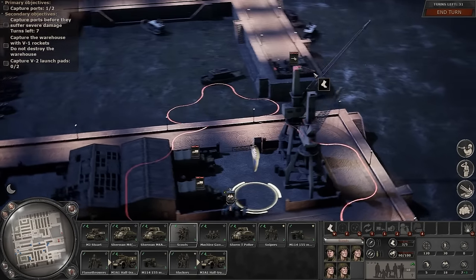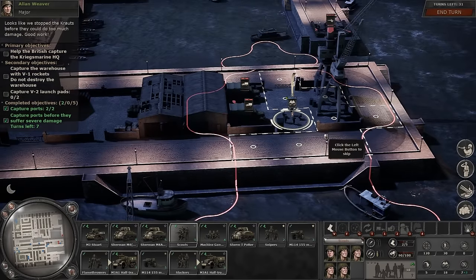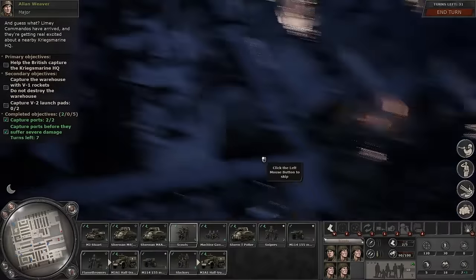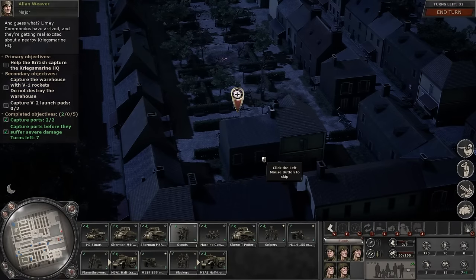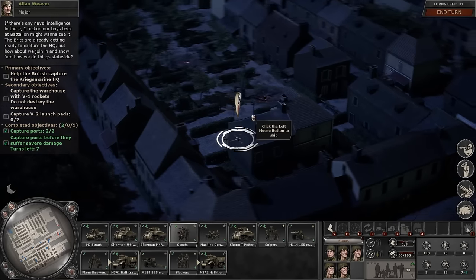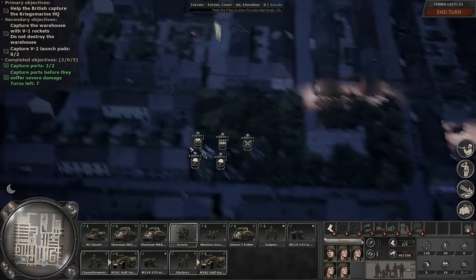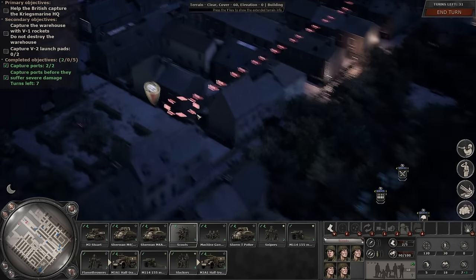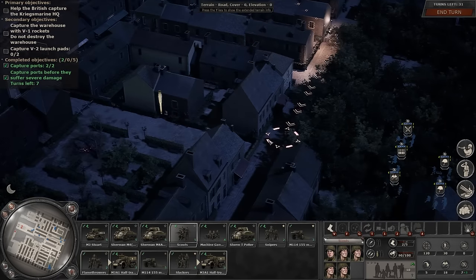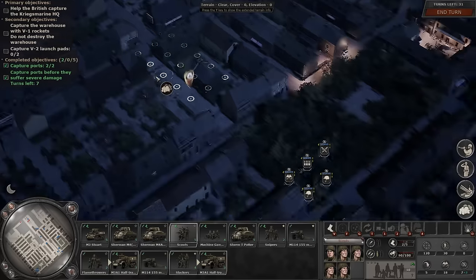We just identified a truck. There's an AT gun. The port is under our control — looks like we stopped the Krauts before they could do too much damage. Yeah, we need to run. And guess what — they're in the open. Limey Commandos have arrived, and they're getting real excited about a nearby Kriegsmariner HQ. If there's any naval intelligence in there, Battalion might want to see it. The Brits are already getting ready to capture the HQ — but how about we join in and show them how we do things stateside? And we got support.